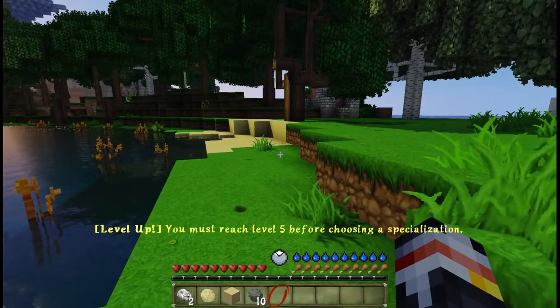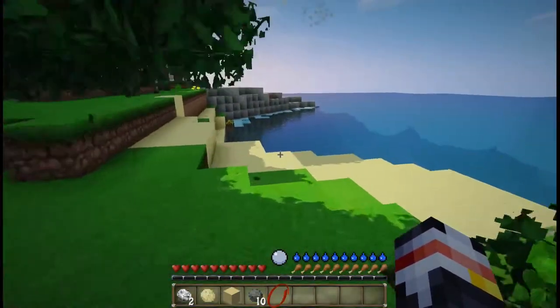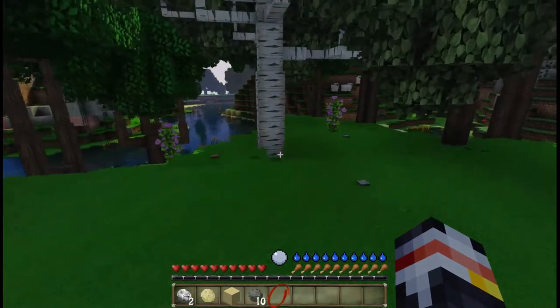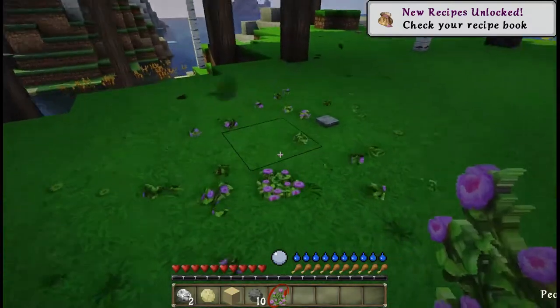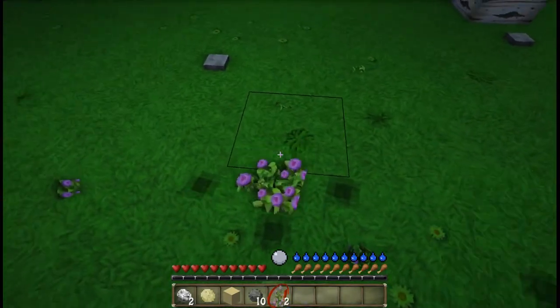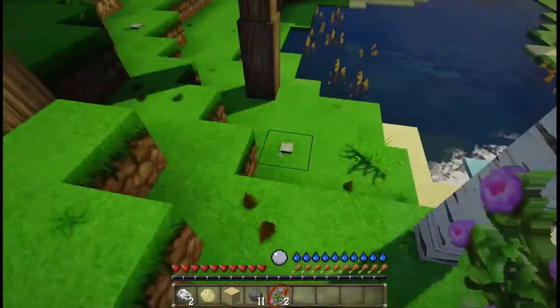As well as, if you're level 5, you can choose a specialization through pressing L. This modpack has a lot, and I mean a lot, of different mods in it. One of which — also, if you didn't notice — blocks are on the ground, but I can't pick up flowers by walking over them. I have to either right-click them or crouch over top of a dropped object in order to pick it up. So that's something a little unique.